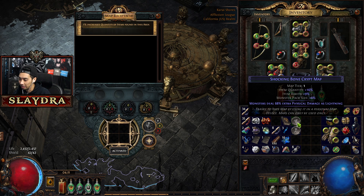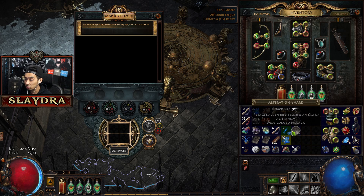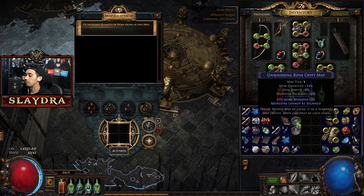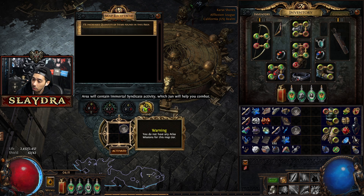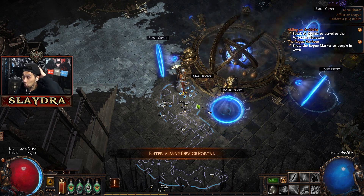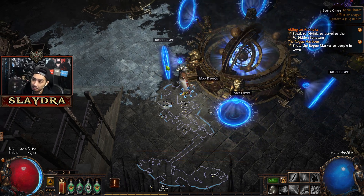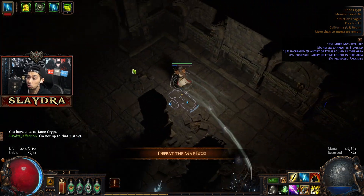Let's go ahead and go into a map now. Our lowest resistance is lightning, so that one might be a little dangerous. Let's reroll this one. I don't really care if the monsters have more life — I'll kill them eventually. So I'm going to throw the map in here and hit activate. You'll notice there are other little bonuses, but I don't have any of them. The white ones correspond to white maps and yellow ones to yellow maps — but in the very beginning, just throw it in and hit activate.